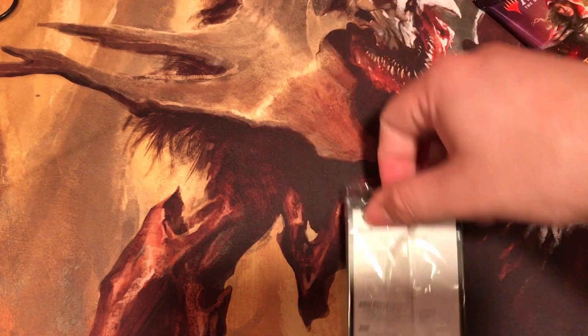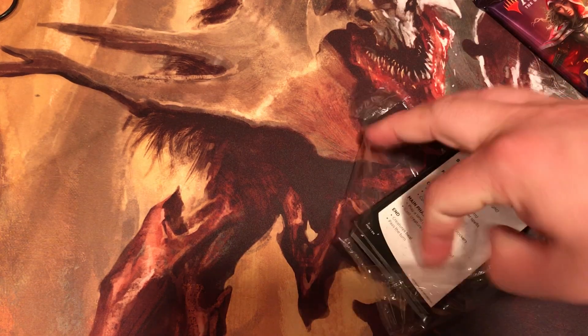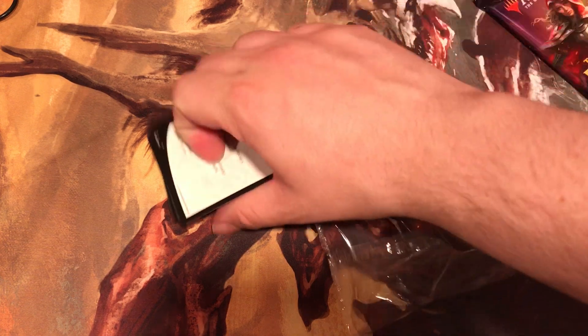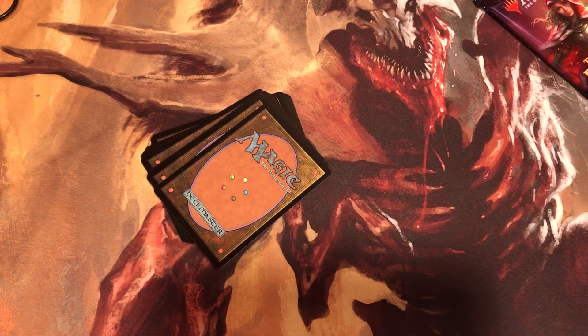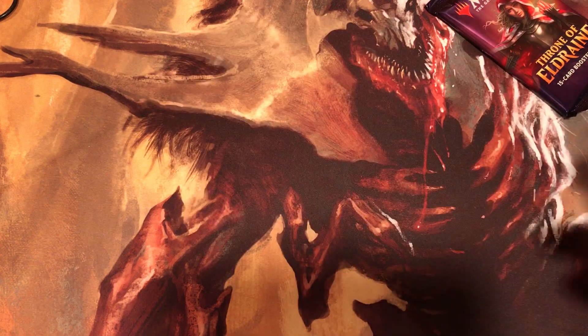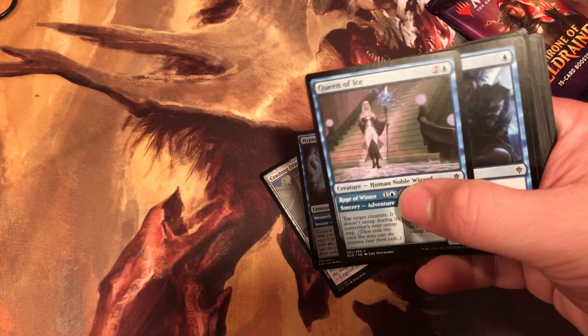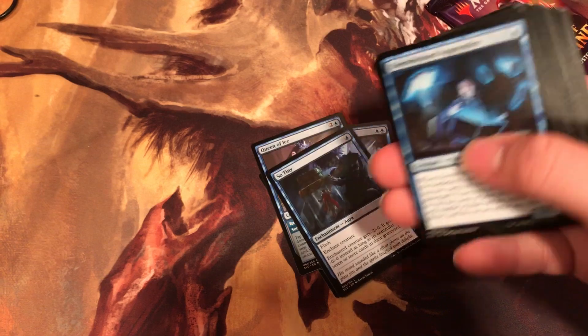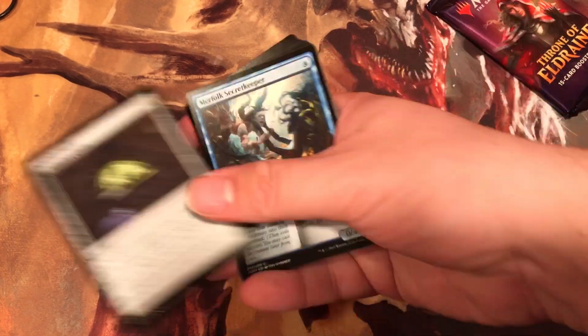These are honestly easier to open than the booster packs in this set. You got 35 cards. What cards are we looking for in blue? There's not really any cards we're looking for in blue. First we got Crashing Drawbridge, Sprite, Ice, Tiny Printing, Story, Witch's Oven which we need.